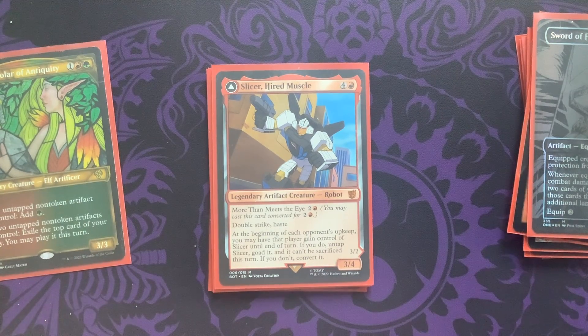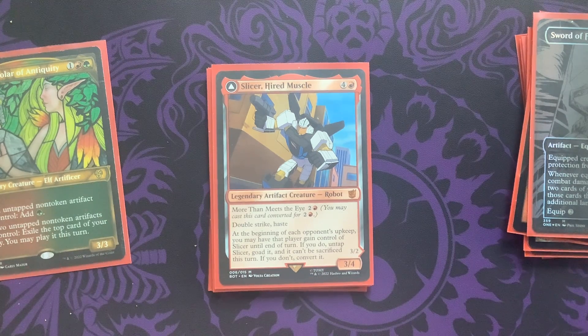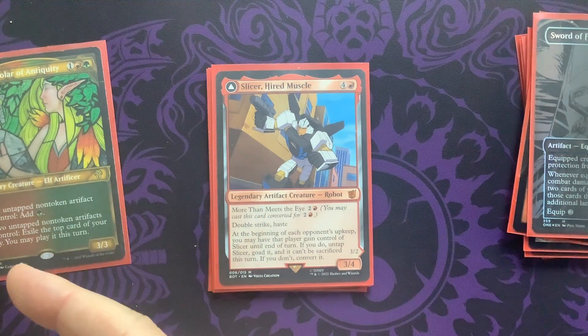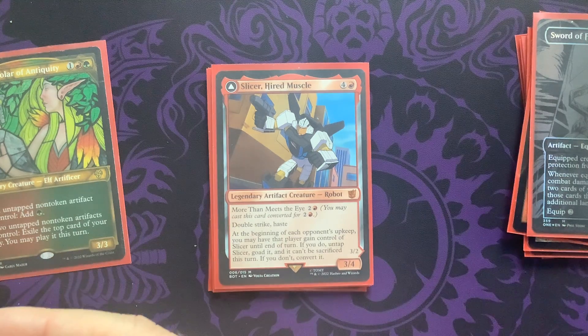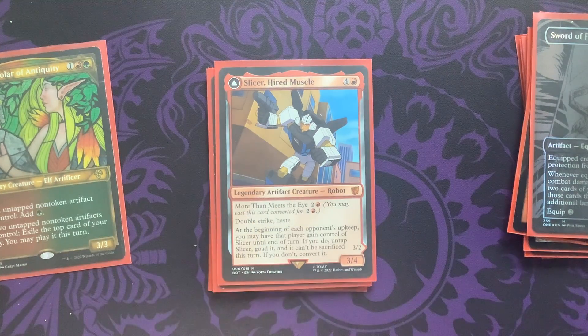A card like Slicer is that perfect double striker — it has a pretty decent body, you can play it for a reduced price, and if you connect you can convert it. Once it becomes a creature, you can actually pass it around the board. You may have an opponent gain control of it — you can Goad Slicer, they won't be able to sacrifice it while they have control, and it will attack another opponent instead of yourself. Really interesting card. On Arena we don't have Slicer, so instead we have Lizard Blades, Phyrexian Dragon Engine, and Swashbuckler Extraordinaire to enable double strike. Slicer just fills in that gap.